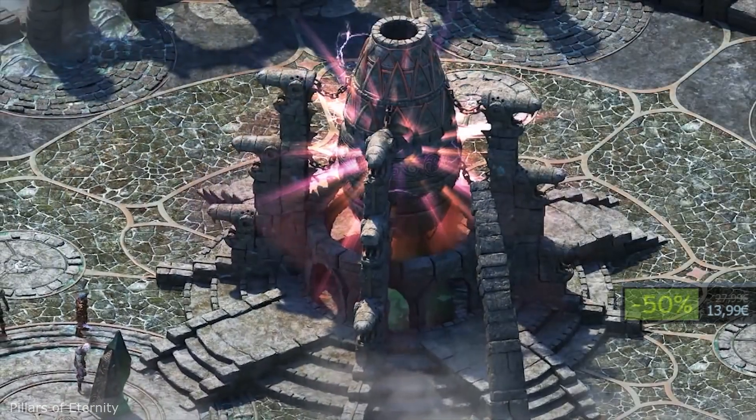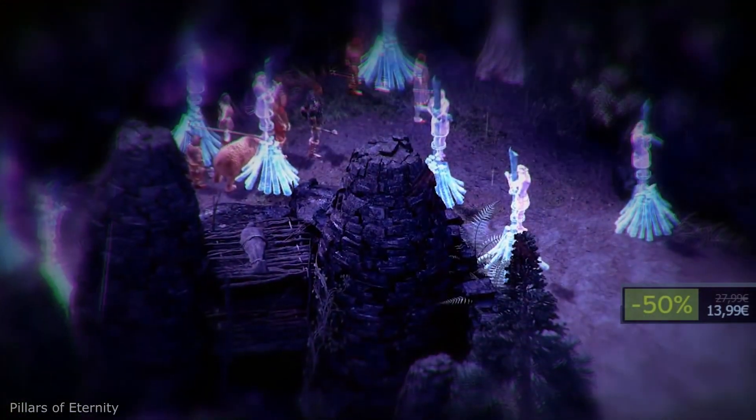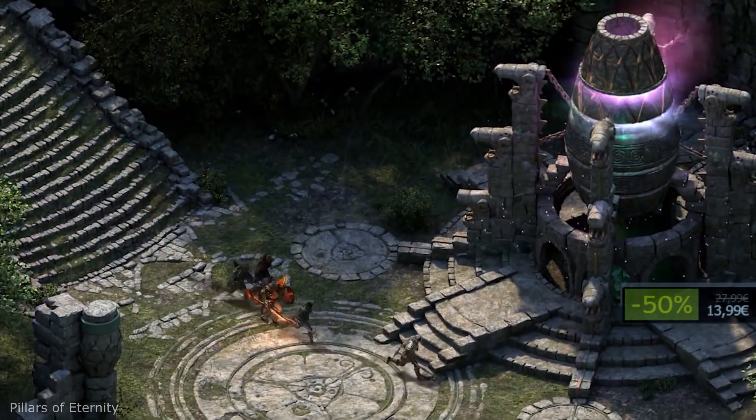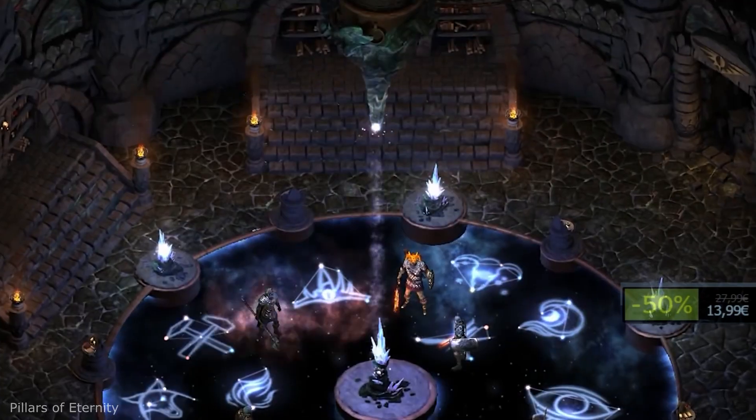I painted a pentagram under the rug, lit some candles and tried to make a bargain. Sadly, Satan decided not to take this deal and instead of a new gaming console I got chewing gum with Donald Duck stickers for Christmas.